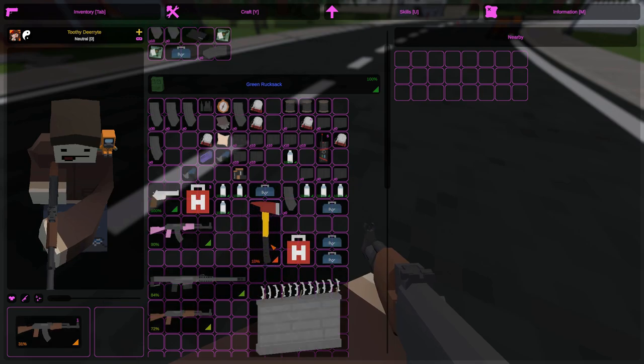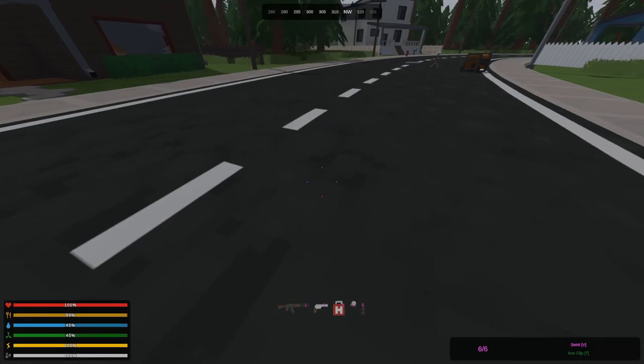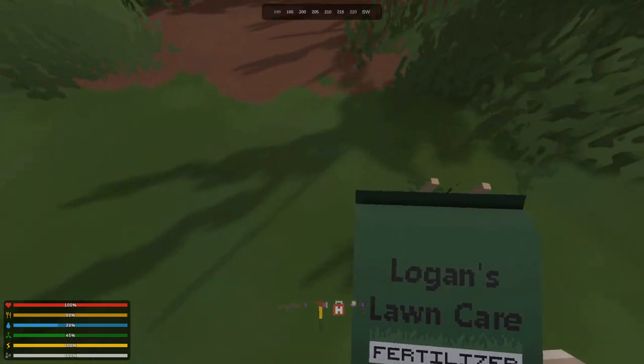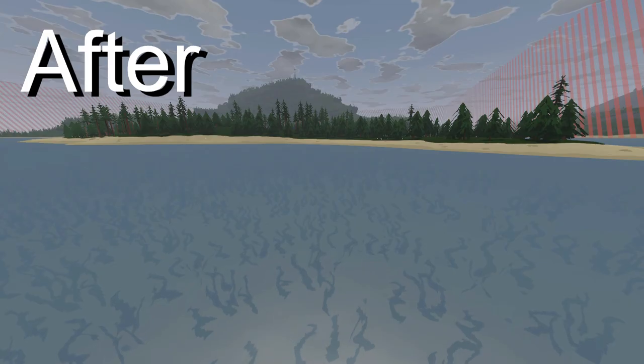With the fixes: crafted guns with state transfer will now use the default fire mode, you can no longer use fertilizer on fully grown crops, and one major fix is the water surface showing up as white, which will no longer happen.